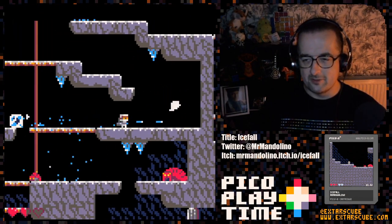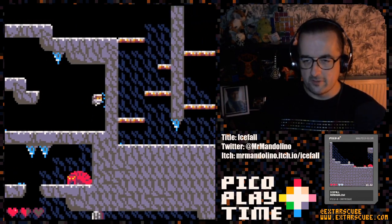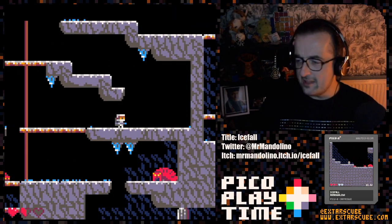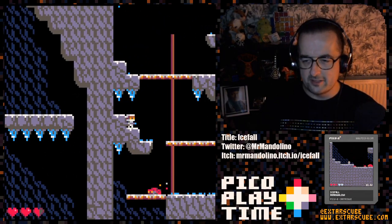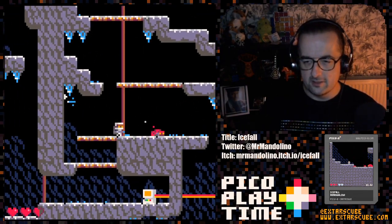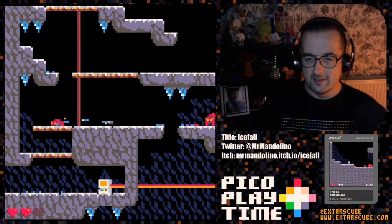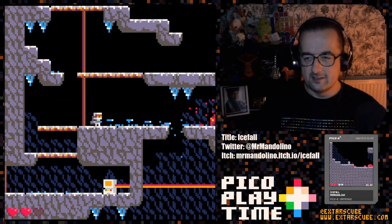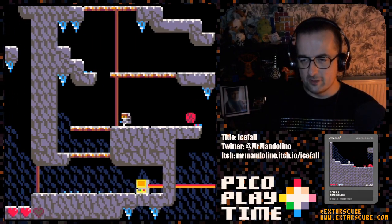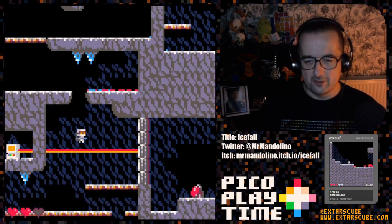These flying enemies can be a bit of a nuisance. Down there at the bottom you can see one of the larger enemies. These present a bit more of an interesting challenge: we can only damage them by pushing ice blocks into them. Later on, there's another rather challenging enemy that works the same way. So we need to use a little bit of patience and tactics to get past those guys.